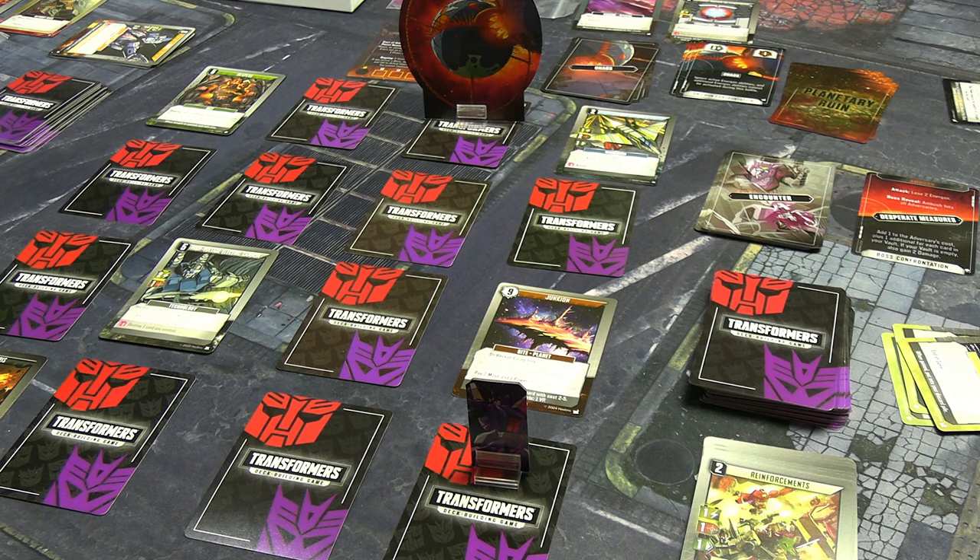I use my one energon to convert — transform back into cannon form — because I still don't have enough Decepticons in my deck to stay in robot form. End of that turn, Unicron moves again.